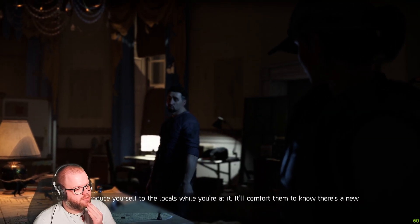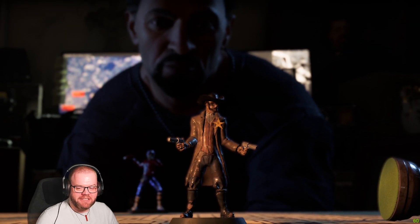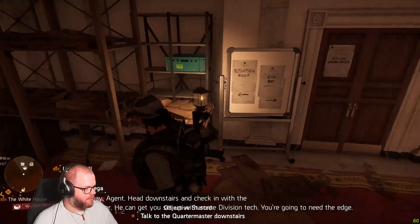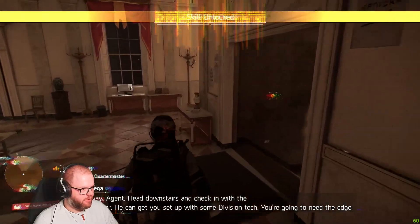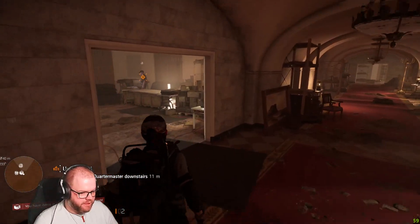And introduce yourself to the locals while you're at it — you should give them a try. There's a new sheriff, primarily because you know you suck at shooters. Well, you can use the controllers. Head downstairs and check in with the quartermaster — he can get you set up with some division tech. You're gonna need the edge. You're not limited to mouse and keyboard; you can use the controller. At least in the second one you can.